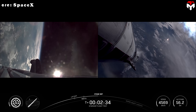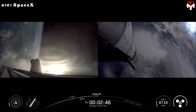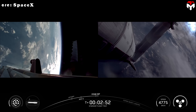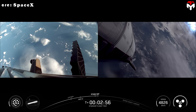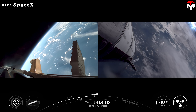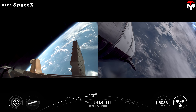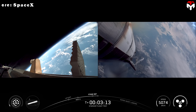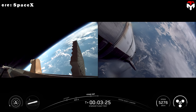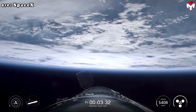Seeing the engines start to throttle down. Ship ignition. Boost-back burn startup. Stage separation. Stage separation confirmed. We've got six engines running on ship. Booster is doing its boost-back burn, continuing now towards its splashdown site in the gulf. We are seeing all six Raptors lit up on ship — ship chamber pressures nominal. Three vacuum-optimized, three sea level, all looking good.